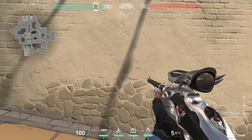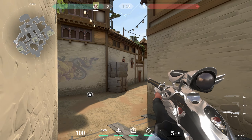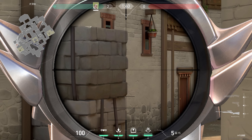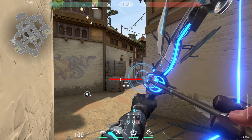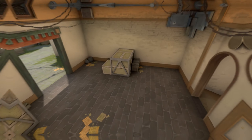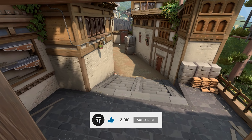First, line up with the widest part of this shadow, not pixel perfect. Then find this spot and aim around here and do full charge with 2 bounces. This is the best possible arrow for early A information.